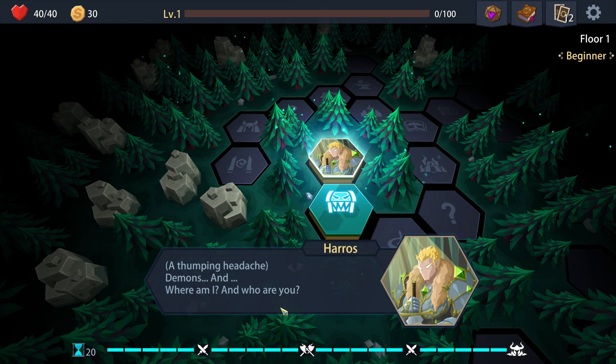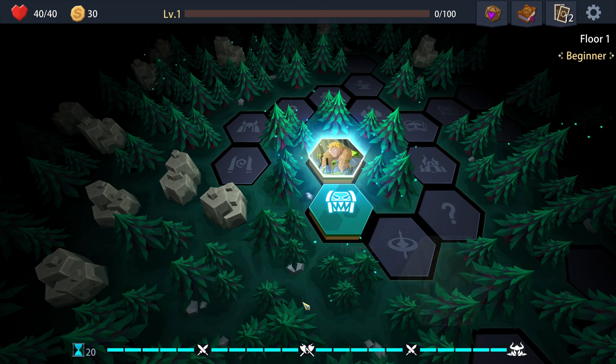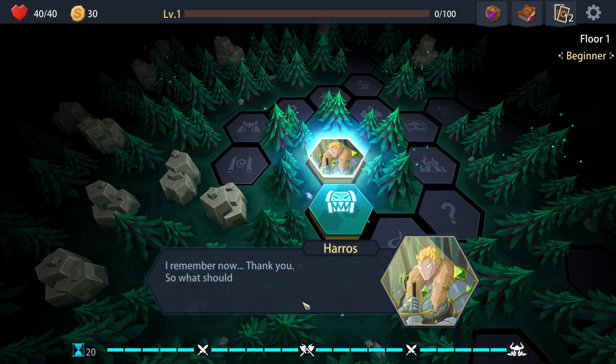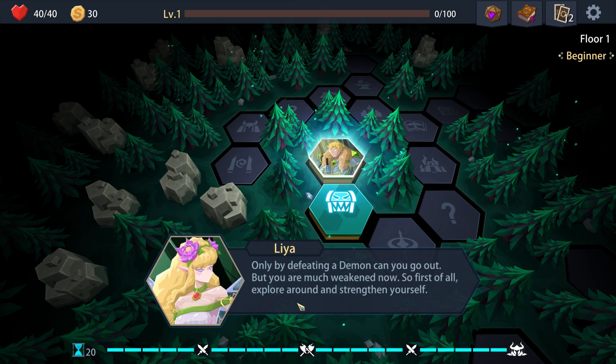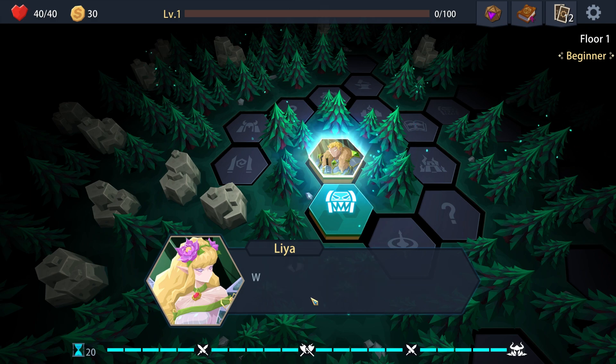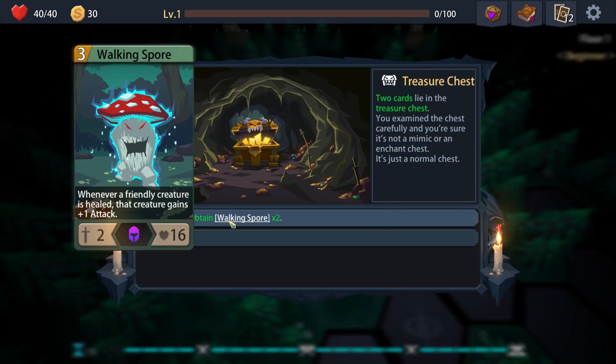You finally woke up with a thumping headache. Demons - where am I and who are you? This is the demon's territory; you were caught here and held in the depths. My name is Lyra and I'm here to help you. Thank you - so what should I do next? Only by defeating a demon can you go out, but you are weakened. So first, explore around and strengthen yourself.